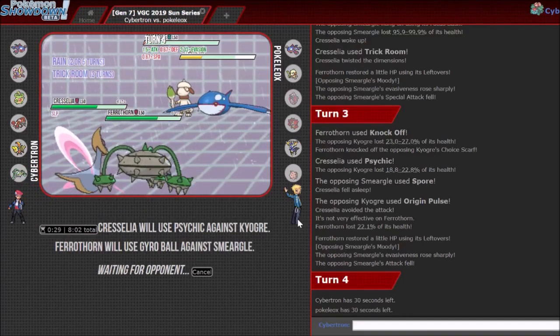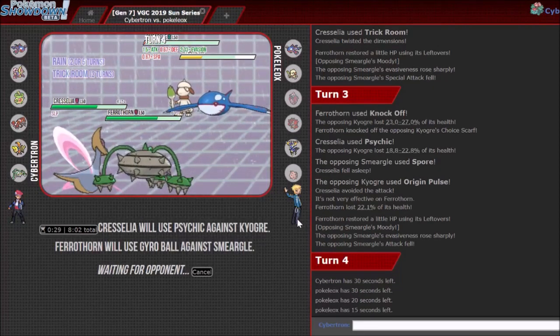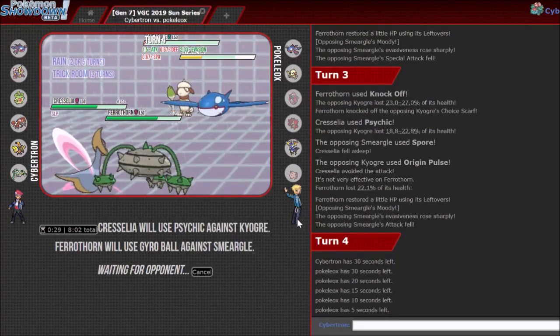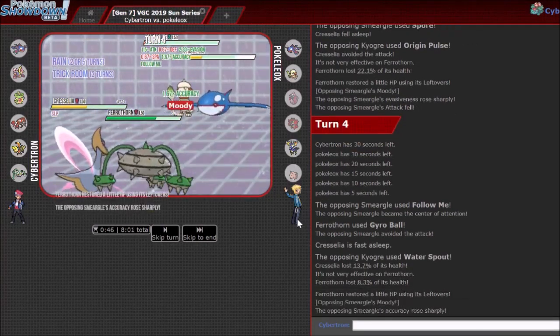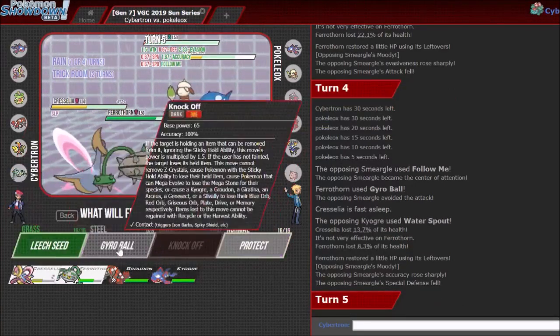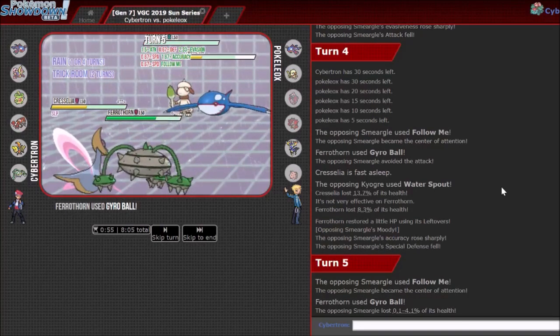Kyogre's not really doing much damage to either of my Pokémon. Although it is annoying, because I could have knocked out Smeargle last turn, which would have been really beneficial for me. My opponent just doesn't have good answers against Ferrothorn right now, so I'm glad I brought it. The Evasion increase is kind of scary. He's Water Spouting, which is a curious decision — maybe just to chip Cresselia down. I'm gonna keep going for Trick Room and Gyro Ball. This is obviously why everyone hates playing against Smeargle, but I do hit the Gyro Ball finally, which is nice. Origin Pulse actually misses Cresselia.